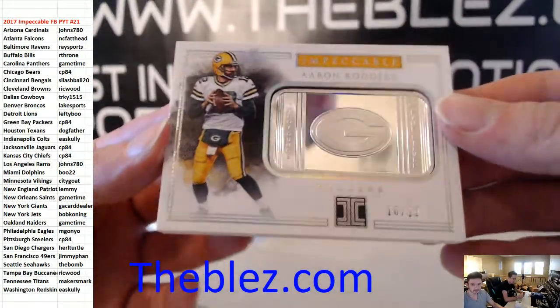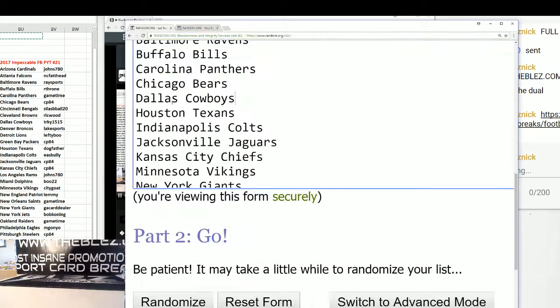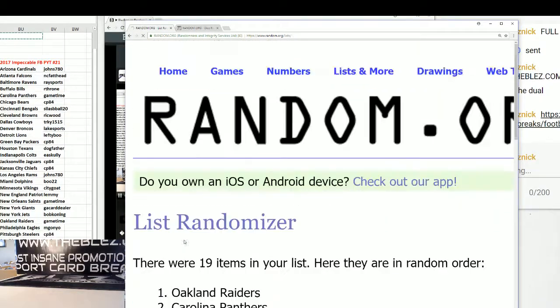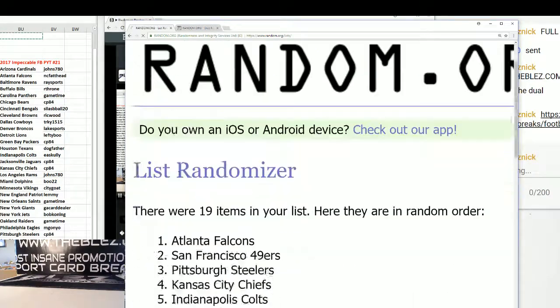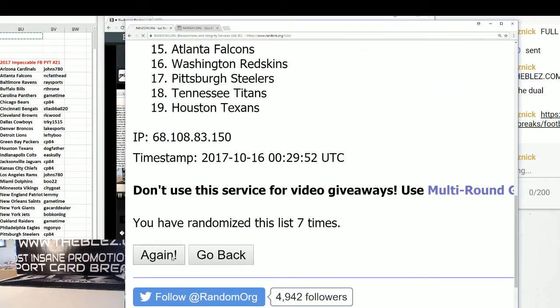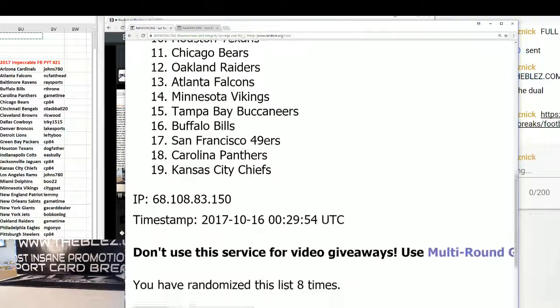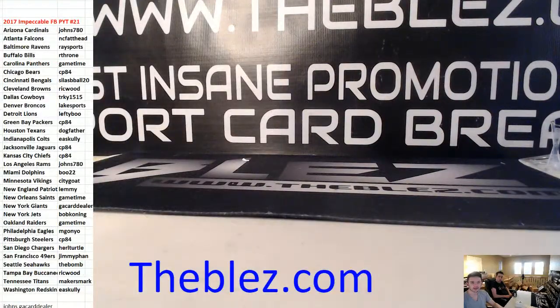Alright, I'm going to do a hit list. We're going eight times — eight hits. Top two: Arizona and the Giants. That's John's and GA Card Dealer. Moving on to the dual case — it's live, it's next.